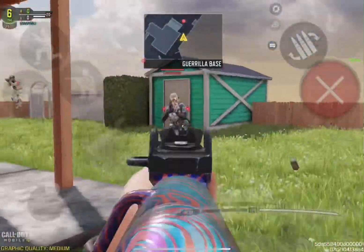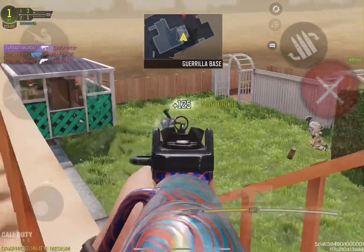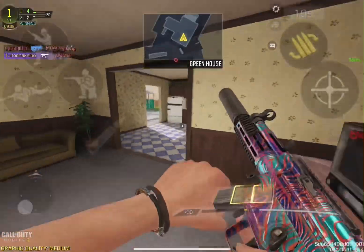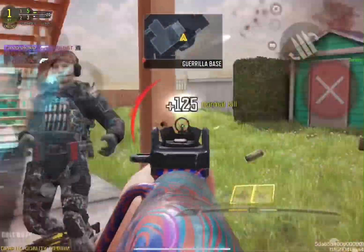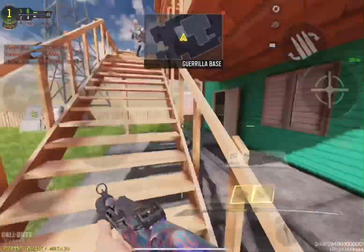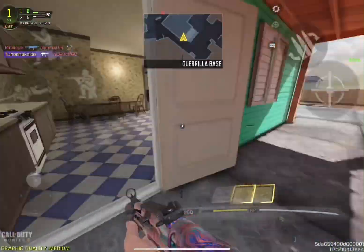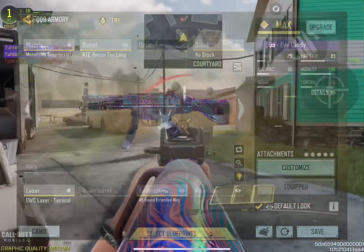The AS VAL was great, but at number four we have the QQ9, with an ADS time of 19ms. The QQ9 is a fast, agile SMG — a killing machine with a TTK of 358ms. It was meta back in season three where you'd encounter two or three players running it every lobby. It has high damage, fast mobility, and is very easy to control. Its only real problem is screen shake, but that's it for our number four spot.